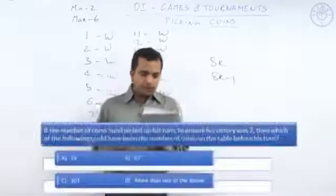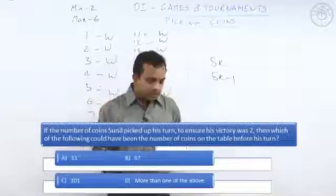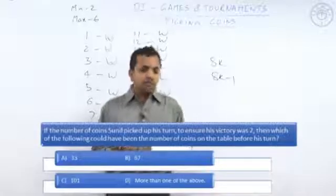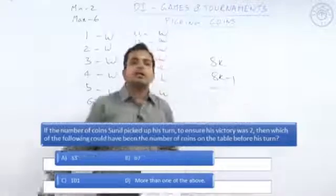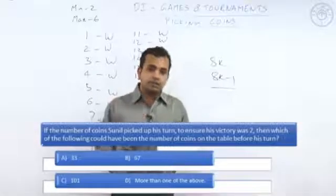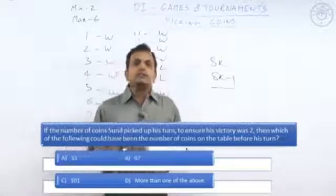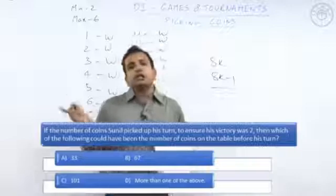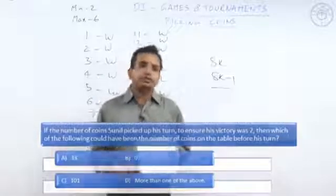In the next question: if the number of coins Sunil picked in his turn to ensure victory was two, which of the following could have been the number of coins on the table before his turn? If 33 coins were there, after picking two it becomes 31. And 31 is 8k−1 (32−1), so 33 is valid. Checking 67: 67−2=65, and 65 is 8k+1, not valid. Checking 101: 101−2=99, also not 8k or 8k−1. So option A, 33, is the answer.